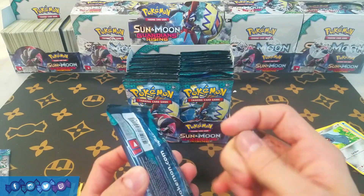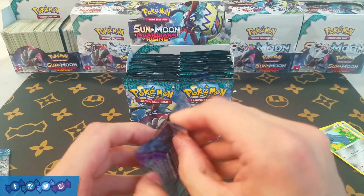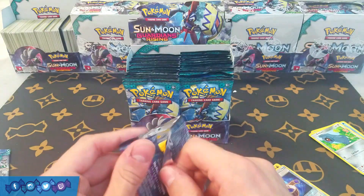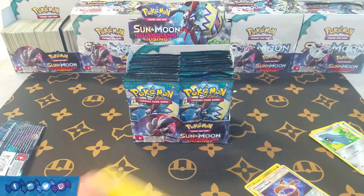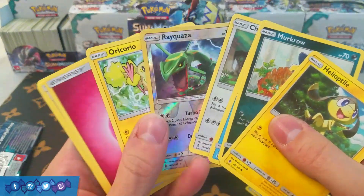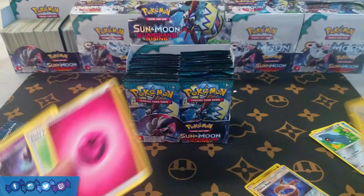Choice Band is one of the best cards by far in this set, so let me pull some more of those. I'll pull all the Goodras you want, just keep giving me good cards. So we have Rayquaza and Oricorio — Rayquaza is another decent card — and we have Field Blower.